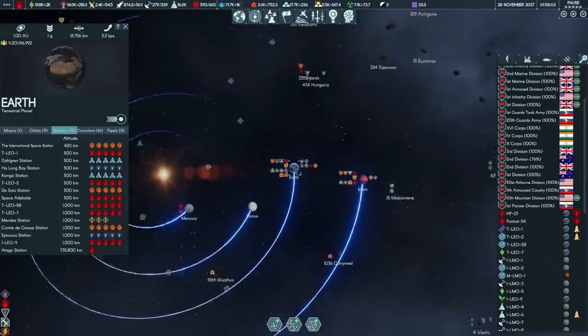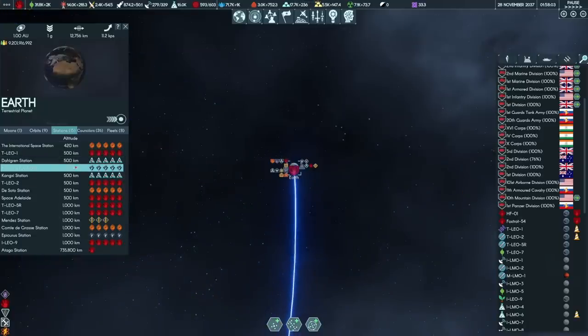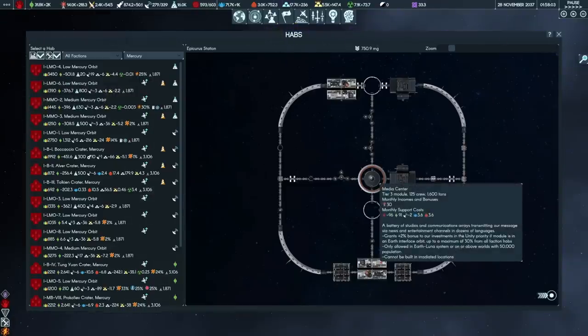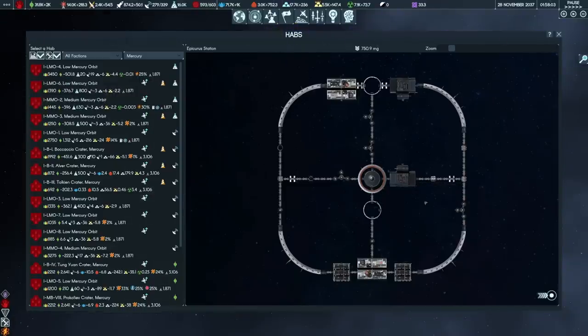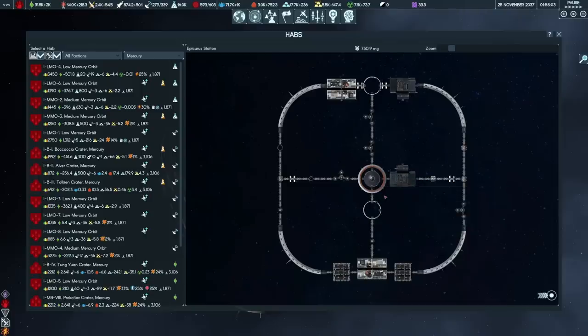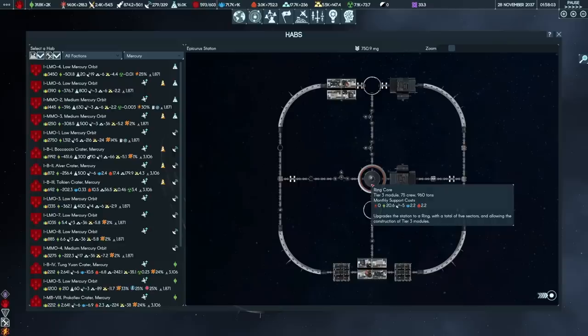There are a number of servant stations in orbit around the Earth — in particular, Ha Long Bay Station and Epicurus Station belong to the servants; Kangxi Station belongs to the Protectorate, as does Dal Gren. If we take these, they're probably going to be relatively defenseless, which means the aliens will probably move in and try to destroy them pretty much straight away. That's okay — most of the crew are going to be former servants or protectorate, so we're going to take them over and get them destroyed. I just don't want these assets in enemy hands. I want to own the high ground of planet Earth and I don't want them to have shipyard facilities.